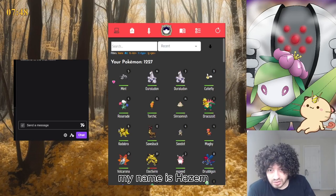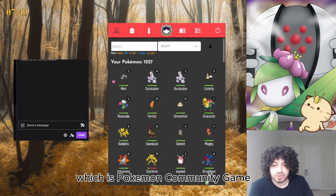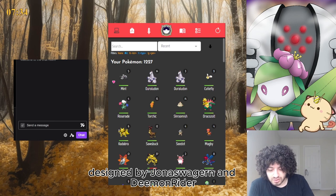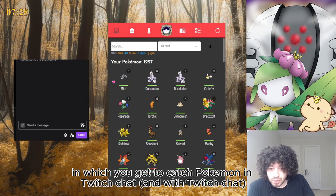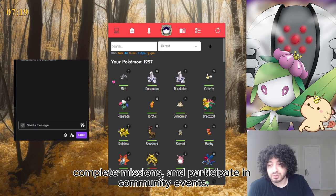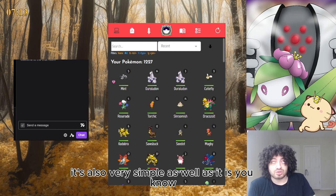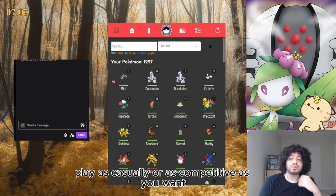Hello, my name is Haslam. I'm going to be showing you how to play PCG, which is Pokemon Community Game, a Twitch extension and game designed by Jonas and Demon Rider, in which you get to catch Pokemon in Twitch chat as well as play, collect, battle, manage resources, complete missions, and participate in community events. It's actually super extensive, but also very simple - you can play as casually or as competitively as you want.